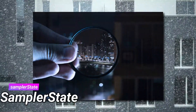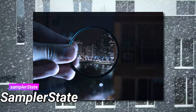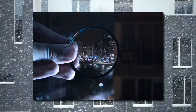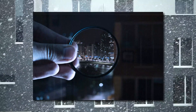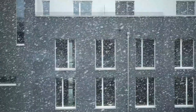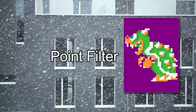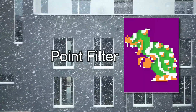Sampler State is actually a combination of two options. It tells your graphics device how you want to pull and interpret the texture data in your calls. The first part is the filter you want to use when scaling, while the second is how you want to handle coordinates outside of the texture dimensions. The filters are Point, Linear, and Anisotropic. Point means it does no real filtering — it does not try to blur between two pixels when blown up, it just multiplies the pixels so they look bigger, producing a blocky, pixelated look.